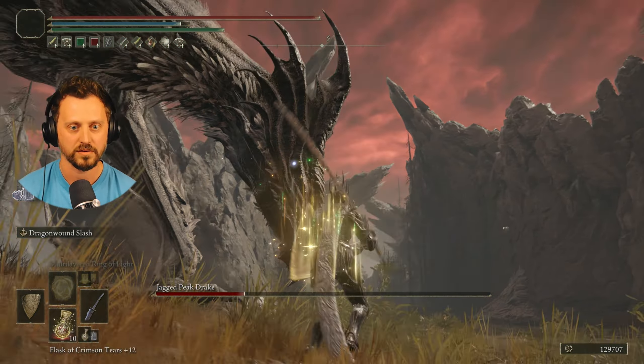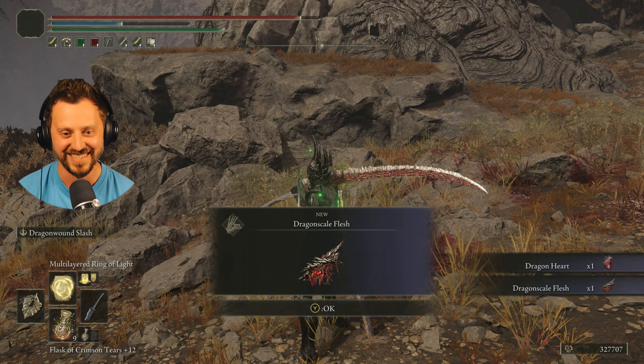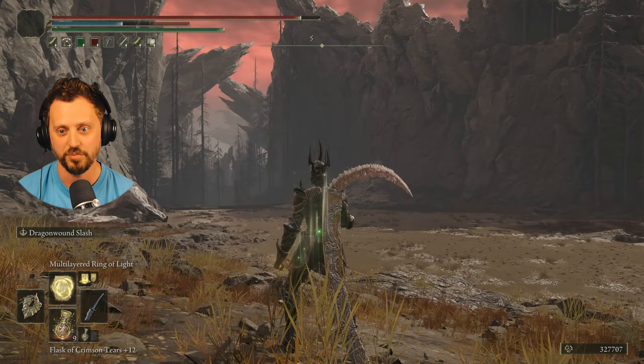Here we go — another one! What's he doing? I don't like that — give me that face, mess your face up all day. He's flying now. I don't like that — he's flying and way up there. Can we do this? Yeah, I got you with a ring of light! Dragon Scale Flesh — cool. That felt pretty good. That dude was pretty tough before I pumped up this Dragon Katana.